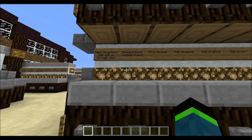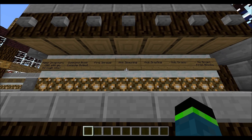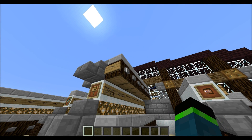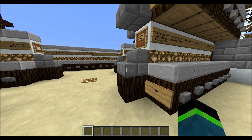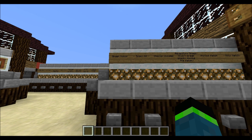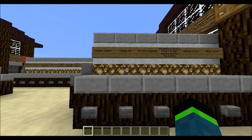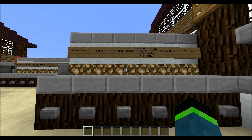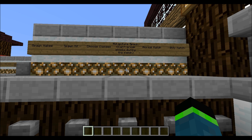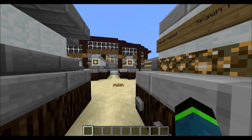Over here we have the game rule section, and you can control things such as keeping your inventory, fire spread, mob spawning, block drops, and all that. You just hit the upper ones to turn it false and the bottom to turn it true. Right here we have our spawn kit selection area. You either spawn with just your team's colored hat — because you don't have colored names in vanilla — you can spawn with a certain spawn kit, or have people choose their classes with specific spawn kits. You can also spawn people in adventure mode so they can't break blocks, do a normal match, or a blitz match where people only have one life.